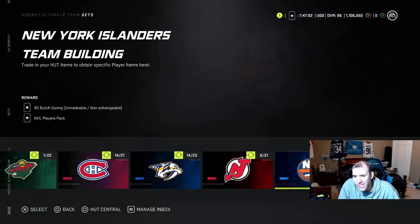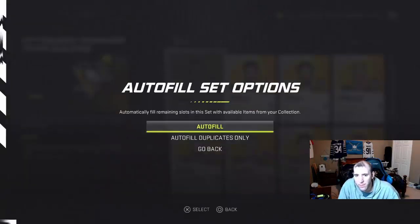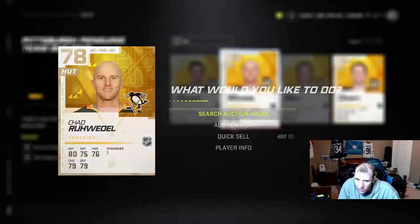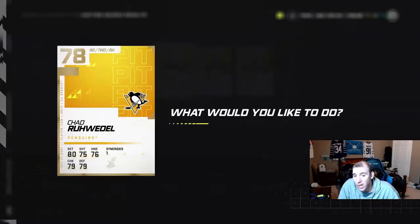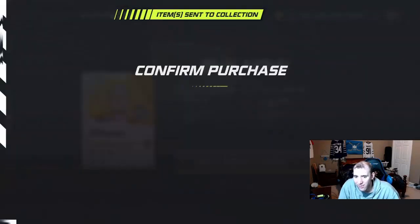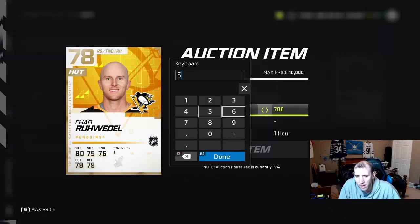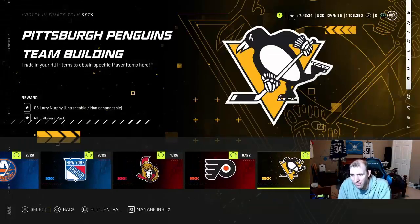The next team building set is Pittsburgh Penguins. Some of these players do go high on the market. There are only three on the market for one player — I'm actually going to buy these cards. This is what I do: if there's only three on the market, I scoop them up. Usually at around 16 hours nobody's really looking at the card, so I'll put it out for like 5k–6k.